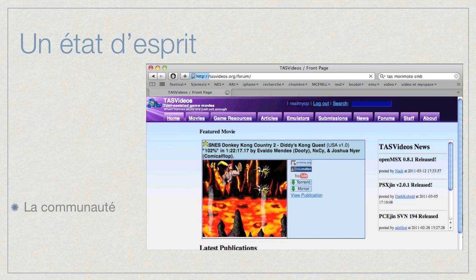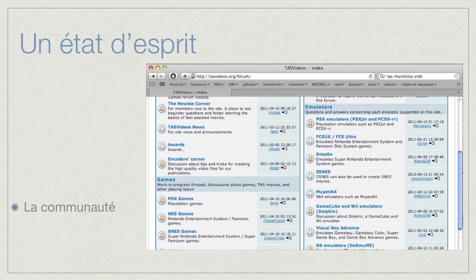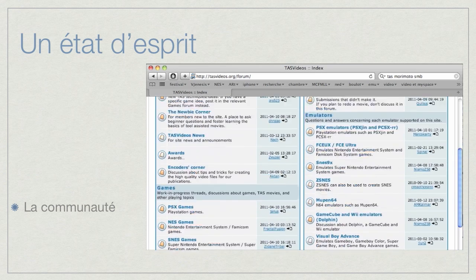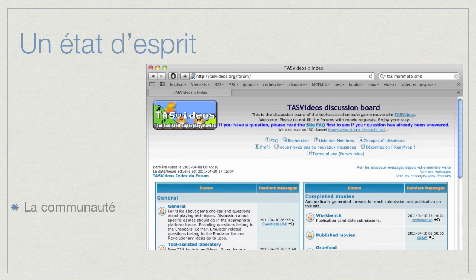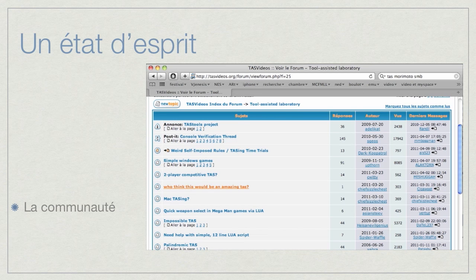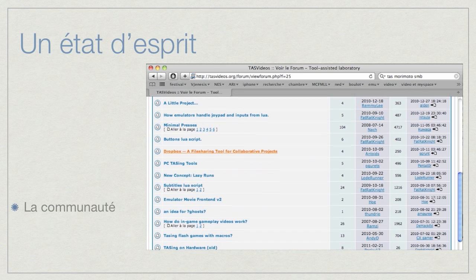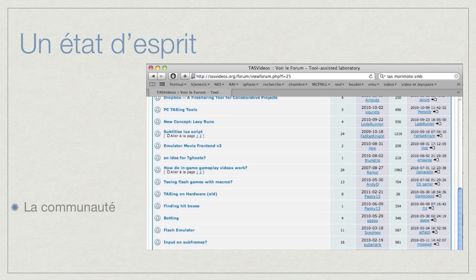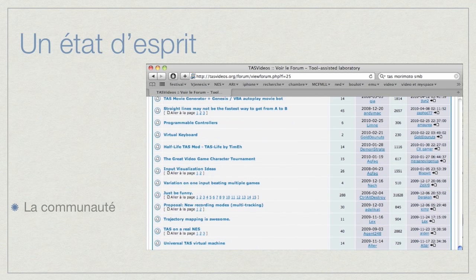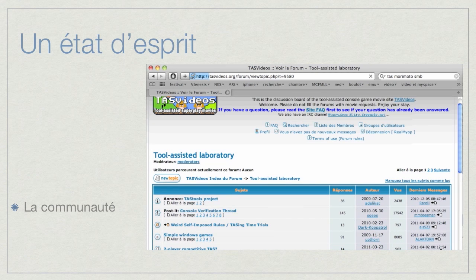Now let's talk about the spirit — let's go back to TASvideo.org and look at the forums. As you can see, the forum is really big, really well documented, there are a lot of people — it's a really active community. It is really important that you are never alone doing a tool-assisted speedrun. There is a tool-assisted laboratory with plenty of threads. They're talking about everything: palindromic tool-assisted speedruns, PC testing tools, finding things in boxes — everything. There are a lot of subjects discussed everywhere in the forum.